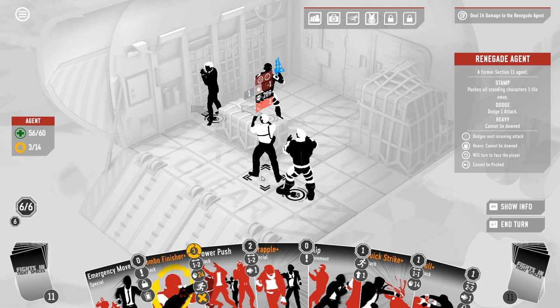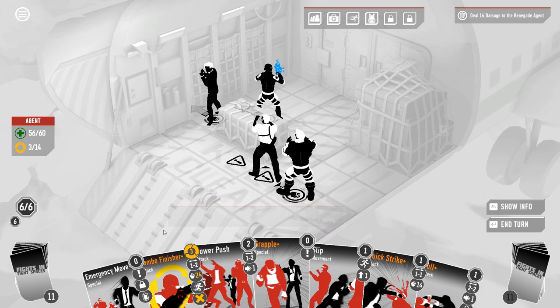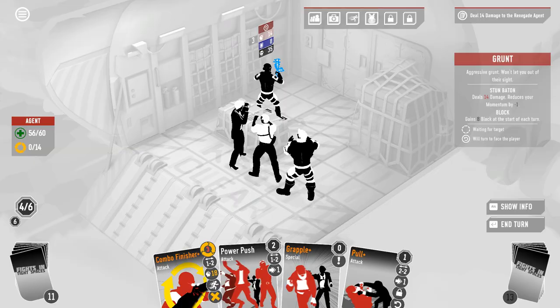How much more damage do I have to do? Fourteen? You're going to bleed for six of it. We are good here. This seems quite straightforward, in fact. Just do this — emergency move right in, and then just quick strike.